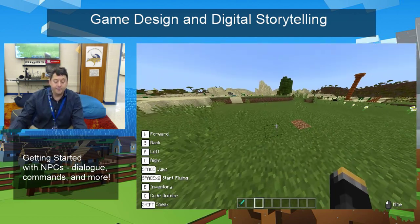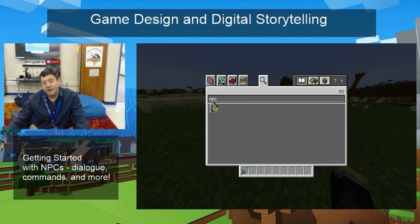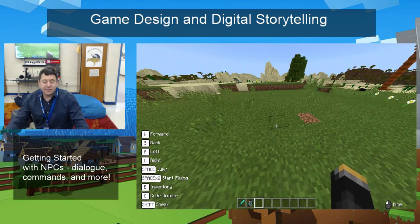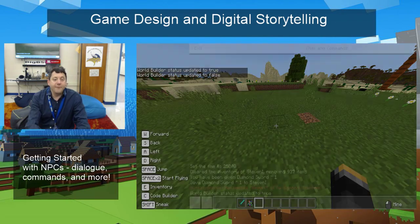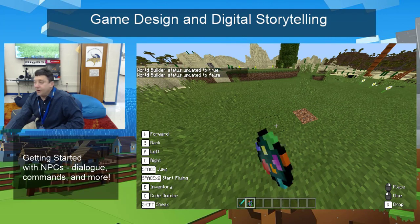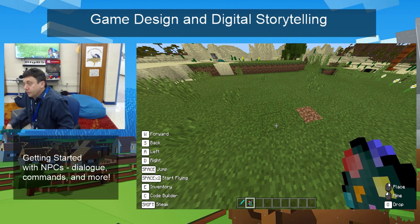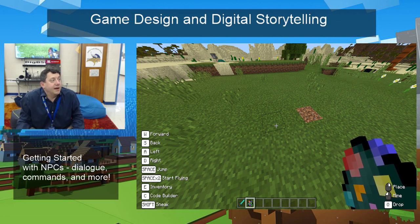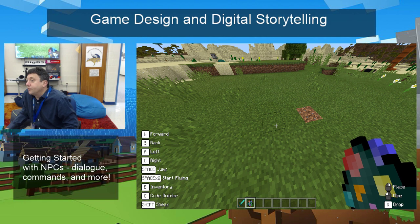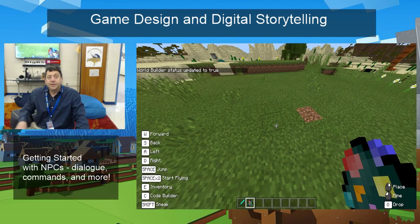So we're going to use an NPC. I'm going to go to my inventory by hitting E and type NPC. Now, this is something important for your notes. A lot of you, when you're in your game, will go to put down an NPC and you can't, and you're very frustrated. In Minecraft Education Edition, there's a mode called World Builder that you need to be in to put down some of the unique items — one being an NPC, one being a poster, one being a deny or allow block.